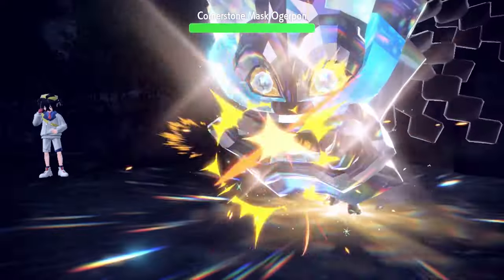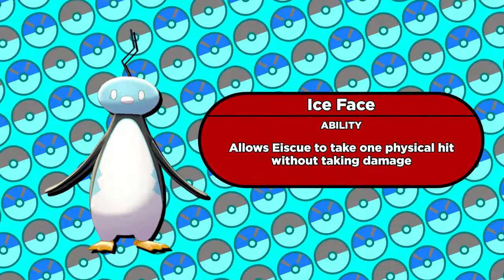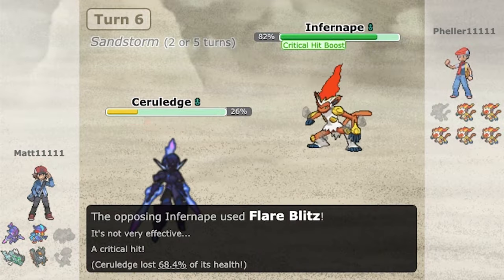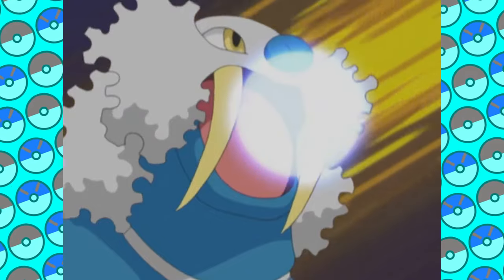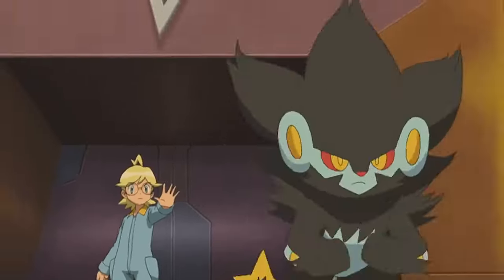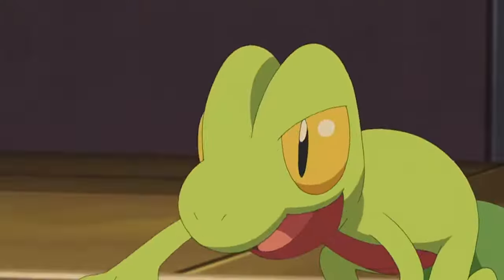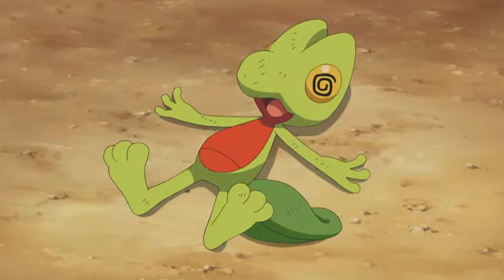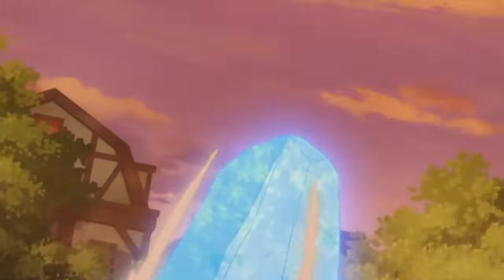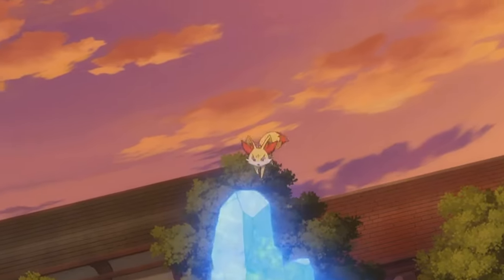One other quick note before we wrap up: Rollout Storage also worked with Eiscue's ability Ice Face, so before the glitch was patched you could do some shenanigans with Eiscue as well. That's all I got for today. I went over the setup in a previous video about Rollout and all the other strongest moves in Pokemon, but I glossed over a lot of the details for the sake of that video not being a billion years long. So I wanted to make a more in-depth video about it, and here we are. I hope you enjoyed it — subscribe to the channel for more videos like this, and I'll see you all next time. Goodnight fellas, sleep well.